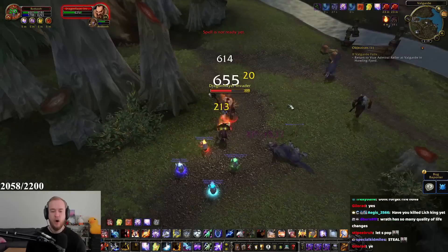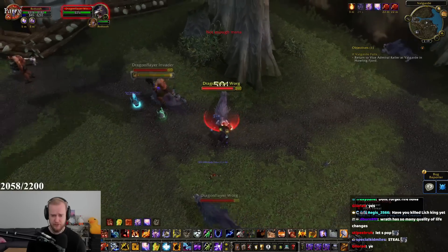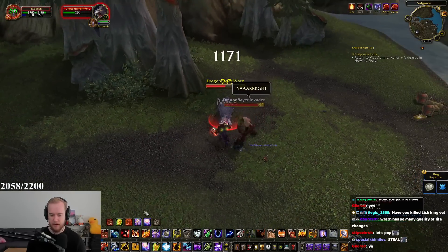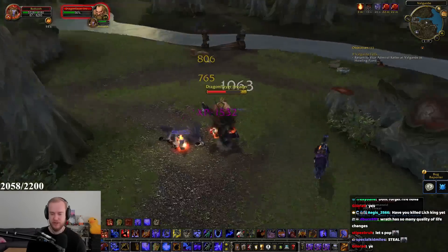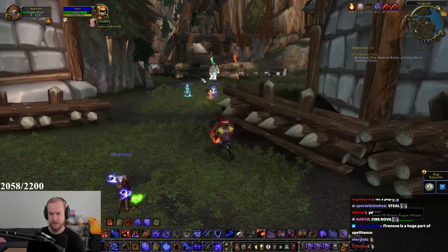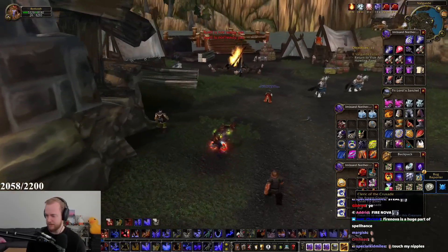Every single class feels nice. You guys know how Fire Nova works now, right? It just goes off of your fire totem — when you click Fire Nova, it basically makes your fire totem explode. So it's not something you put down and wait for. That's probably a really big deal for Spell Haste builds too.